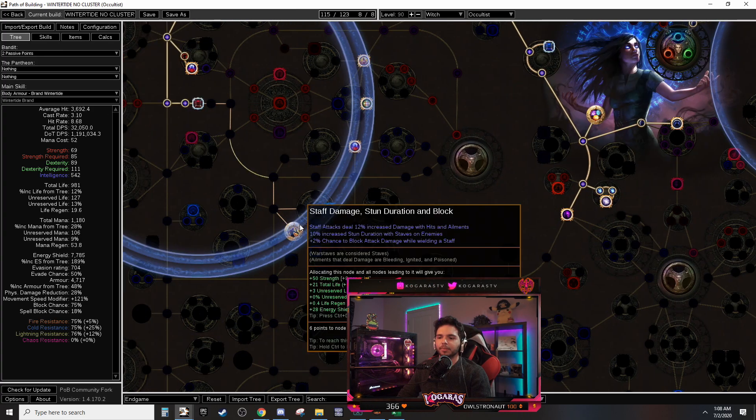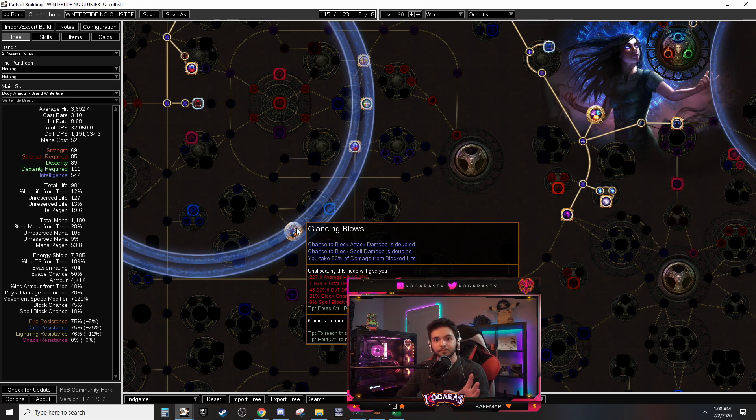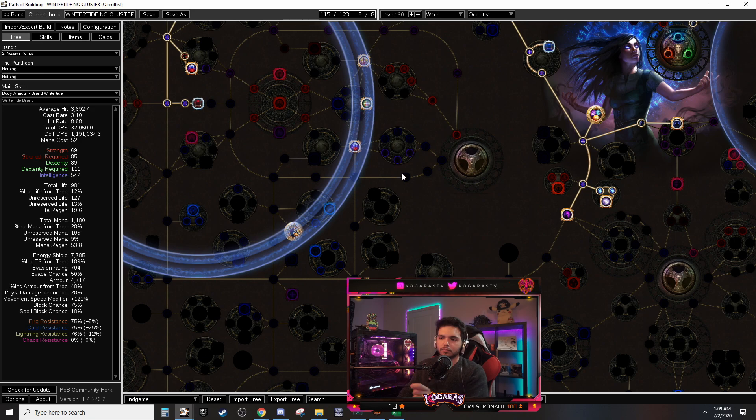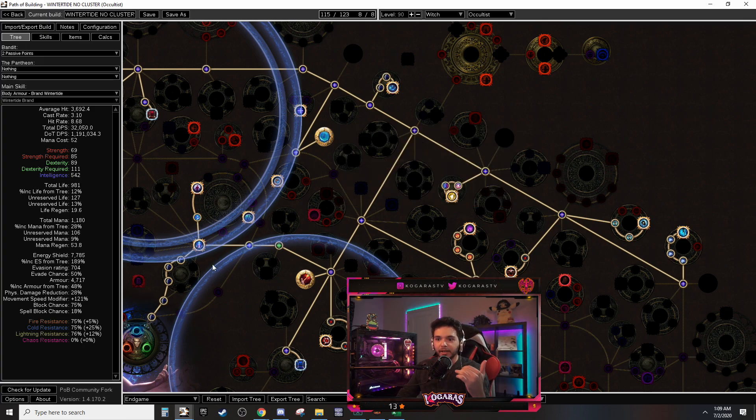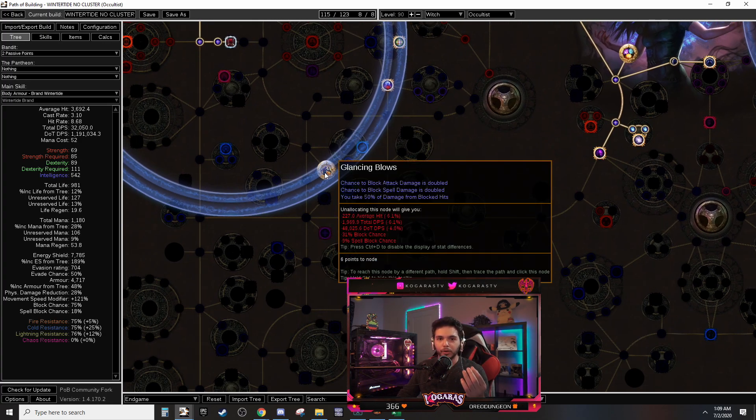This is why I don't like Glancing Blows: it makes you take damage no matter what on every block. With 75% block chance you block but still take damage. Without Glancing Blows we have a 44% block chance, and when you block you'd normally get stunned, but since we're immune to stun through Chayula we don't get stunned. It effectively becomes like evasion — if a hit gets blocked without Glancing Blows we take no damage. Since we take no damage it's as if we were never hit, allowing ES recharge to start and continue uninterrupted.